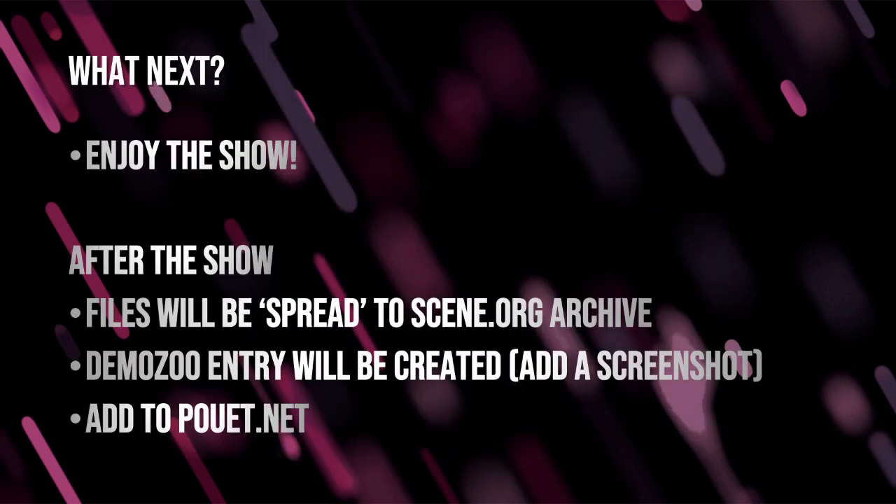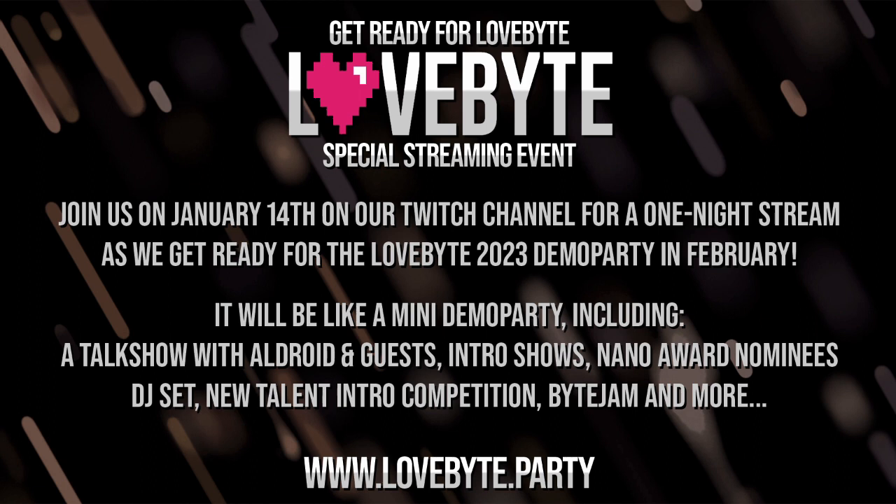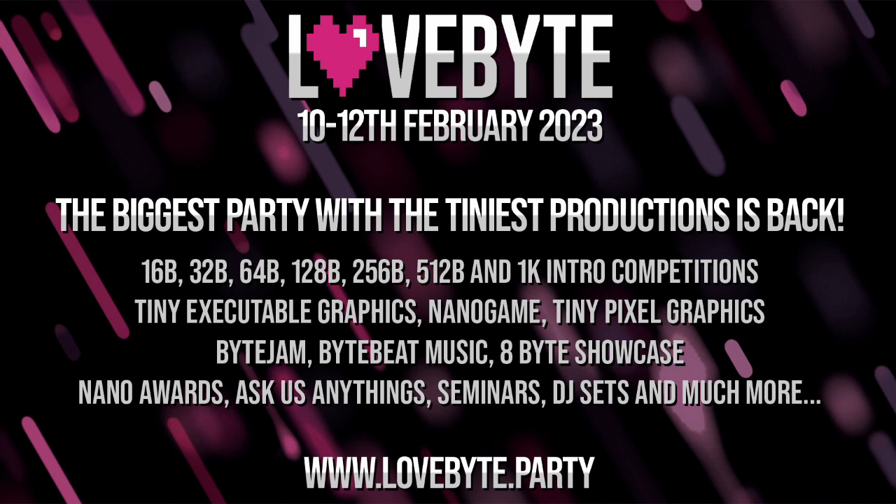So what's next? Enjoy the show and check social media for updates. After the show, your files will be spread to the scene.org archive — this happens after almost every demo party. Then the fine volunteers at DemoZoo will create an entry on DemoZoo.org, and you can feel free to add a screenshot and some extra links. Generally the DemoZoo entry will be created by volunteers, but usually you'll add it to pouet.net yourself. Don't forget to tune in to our special streaming event on the 14th, where your New Talent intro competition entries will be shown and you'll be given the chance to vote. If you've enjoyed putting your entry together, that registration to the party system is also valid for LoveByte in February. We'd love to see you participate. Best of luck.